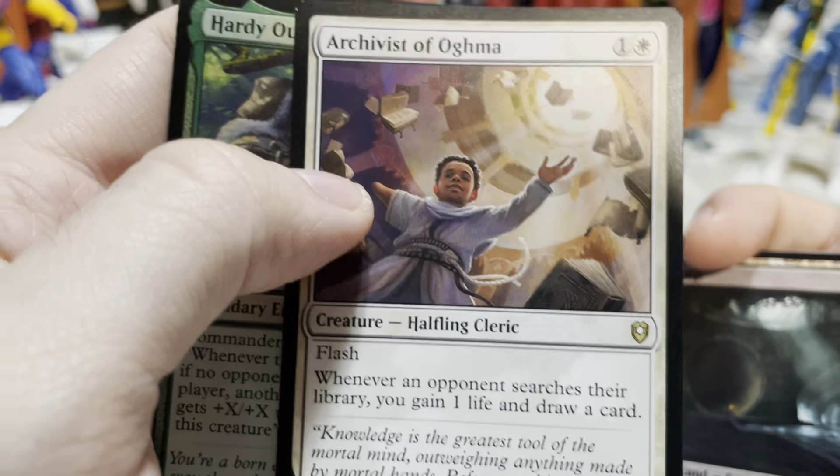Archivist of Oghma — flash. Whenever an opponent searches their library, you gain a life and draw a card. 'Knowledge is the greatest tool of the mortal mind, outweighing anything made by mortal hands — before anything else can exist, the idea must exist.' Sounds like something from the Strixhaven set.